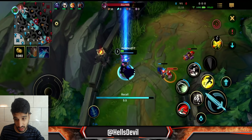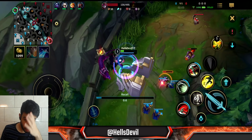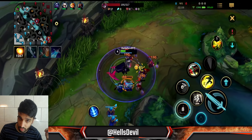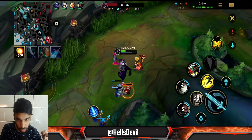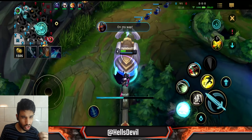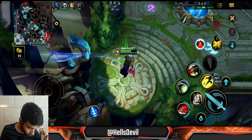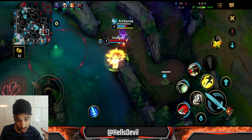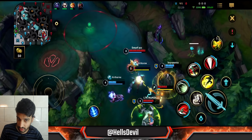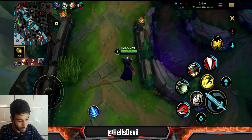The basic Darius combo is: hook, basic attack, second ability, then run diagonally to hit your first ability. You'll get three stacks for free out of it. This is something you have to know how to do effectively if you want to play Darius. It's actually pretty easy — it should be a guaranteed hit every time because after you hook and use your second ability the enemy gets slowed, so you can easily hit your first ability on the slowed target.